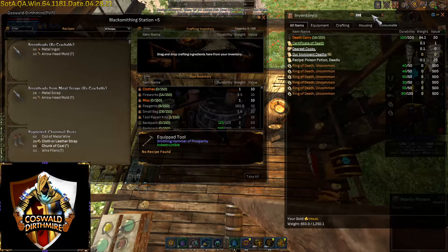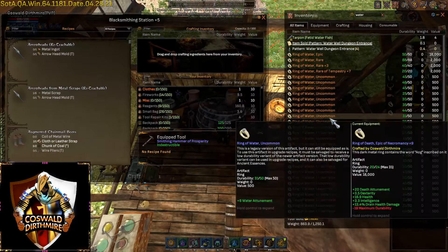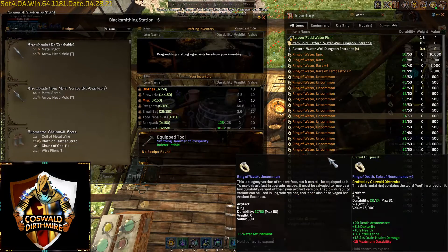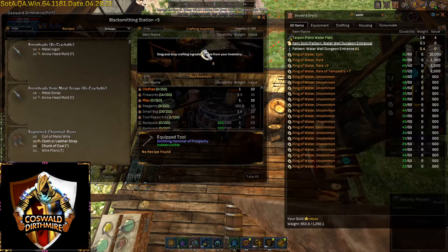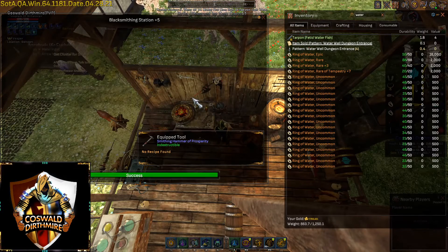What we just saw is if you take a big stack of them — let's do another thing we have a big stack of. If you take a big stack of old ones, these are all legacy versions that I'm about to salvage. It salvages them, puts them back on the table as the yield from the salvage, and then we'll re-salvage them again into the ancient essence — the new artifact.